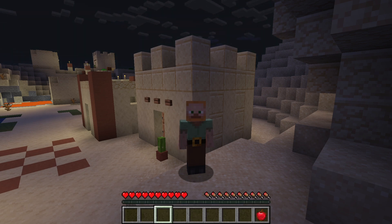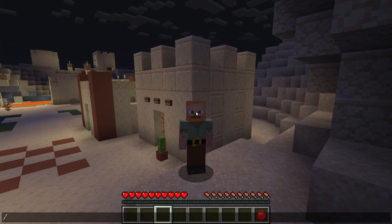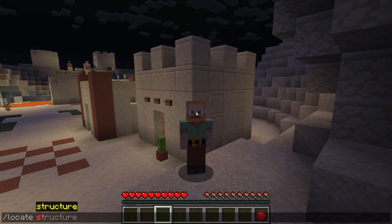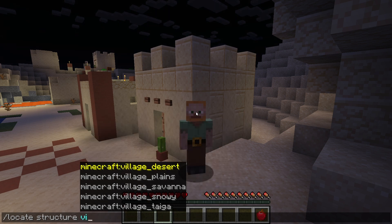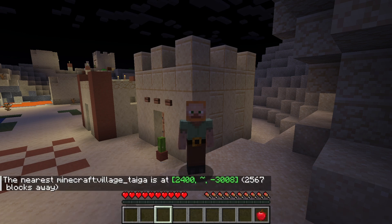we go to command line by typing in forward slash. We begin to type 'locate', use tab for autocomplete, then 'structure', and then we're going to start typing 'village'. Now this last one, I'm going to page down and push tab again. You notice it gives us the location right there.